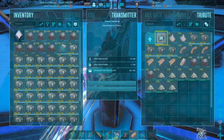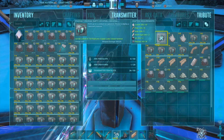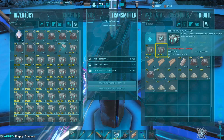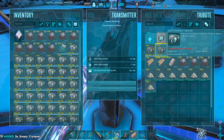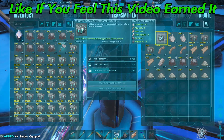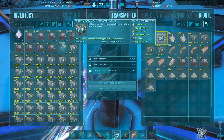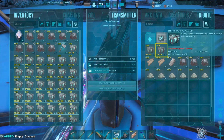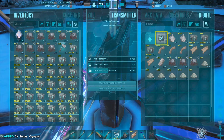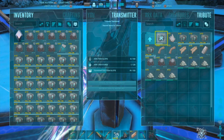We ended up naming the giga Sabrina, and mine ended up being named Ultra Cared — a very fitting name for her. Now we are up at Blue Obelisk crafting up the cryopods. It took a lot of resources and energy this episode but it turned out really good. Hopefully you guys enjoyed this — I'm having as much fun with this series as you are. See you next time!